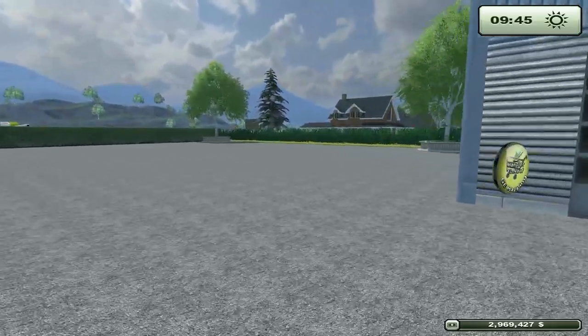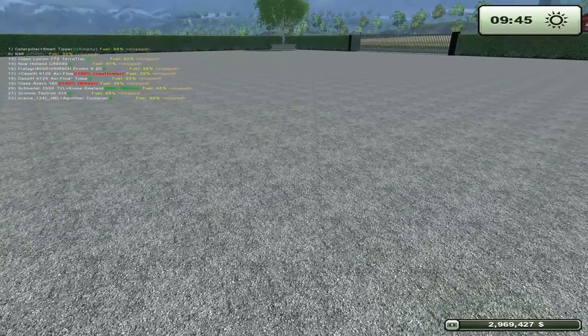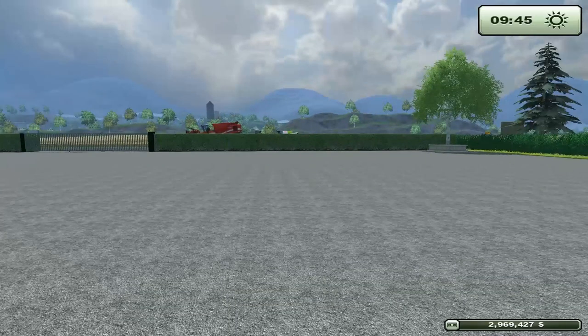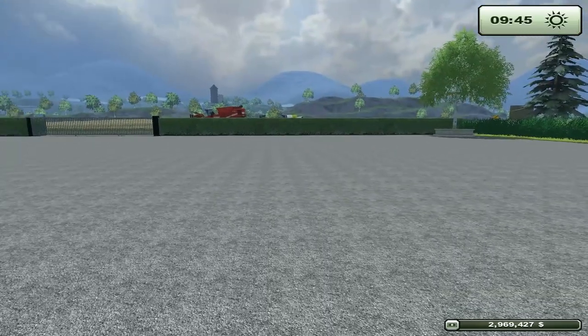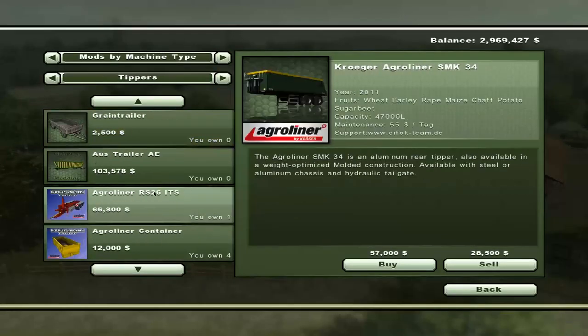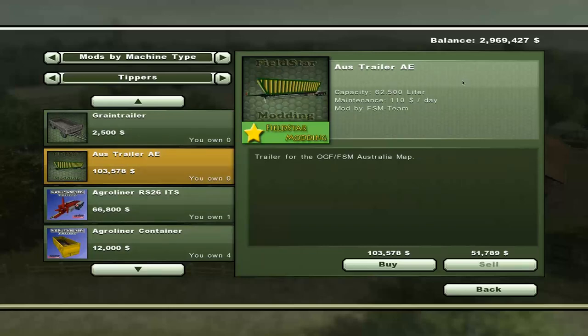Let's get the next mod. We have the Case IH 9120 Axial-Flow, 100% full of sunflowers, because it's an added fruit it won't pipe out into your standard trailer. So I had to go get a multi fruit trailer, and I was thinking if I'm going to go get a multi fruit trailer, I want to get a proper multi fruit trailer. So if we go over to tippers and scroll down, we have an Australian trailer - the Aussie trailer. It's for their Australia map, it holds 62,500 liters, and it's $103,000-odd. Let's go ahead and buy two.